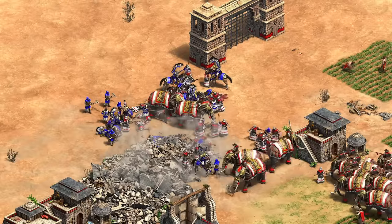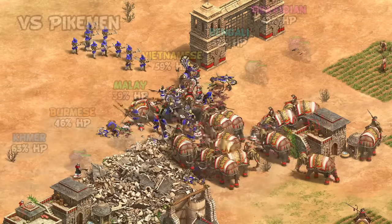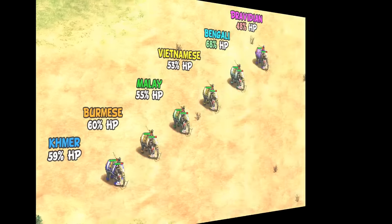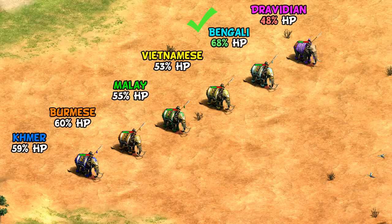Whether you consider cost efficiency or population efficiency more important, there's a reasonable case that Malay or Khmer are number one, with Dravidians being pretty clearly the worst. Against pikes and halberdiers — probably the most common thing you'll worry about — in castle age the difference between the elephants is relatively small with some variability in HP remaining. Notably against halberdiers, with their greater bonus damage, the Bengalis survive with by far the most HP left — a result of negating a quarter of that bonus damage. It's the only situation where Bengalis are the best performer, but considering it's the most common counter, that is saying something.